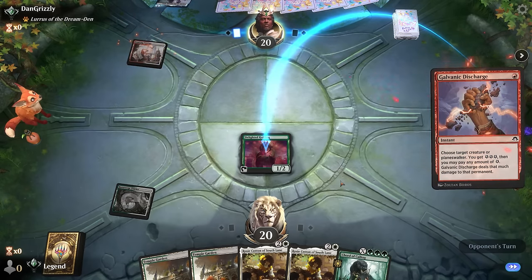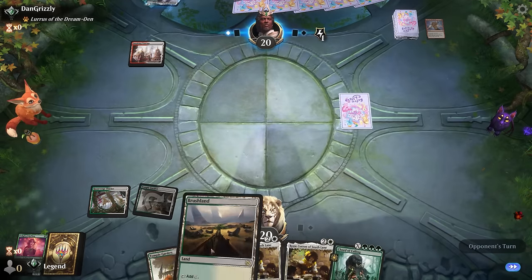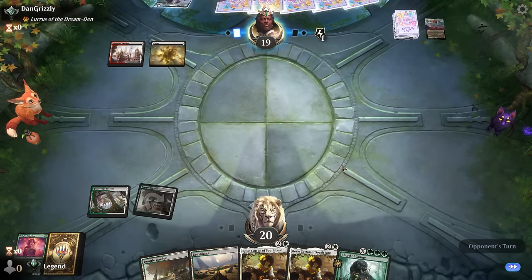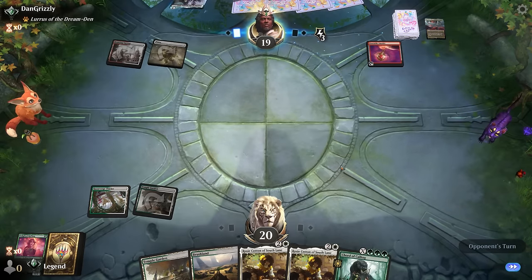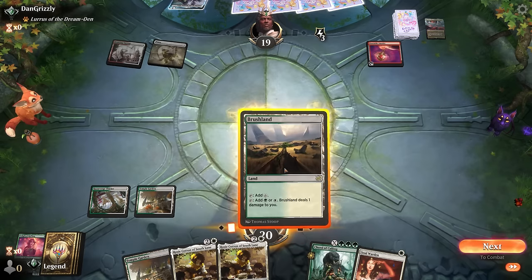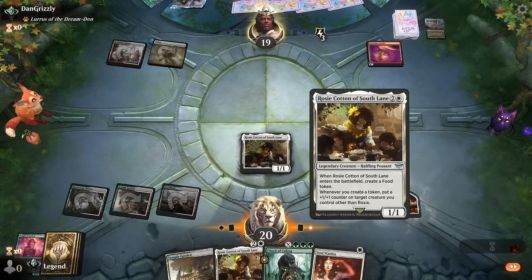Opponent is on red-white with a Discharge on Halfling, so it looks to be another energy deck — those have been quite popular lately. Play land and pass. An Amulet, which finds something. Soulwarden — I'm still tempted to play Rosie just to be mana efficient. Next turn we can go Soulwarden plus another Rosie, or maybe Court. Even though the plus-one counter here goes to waste.